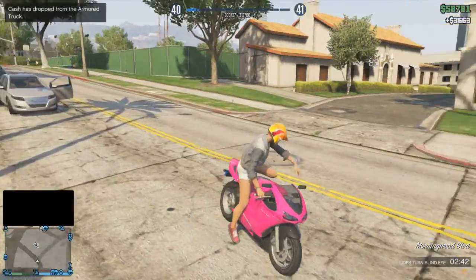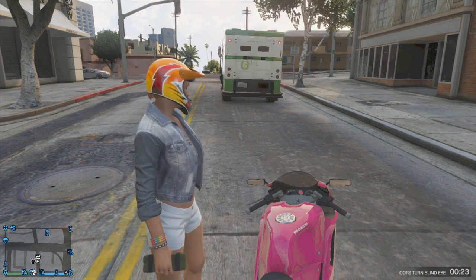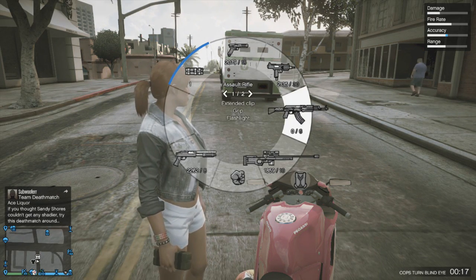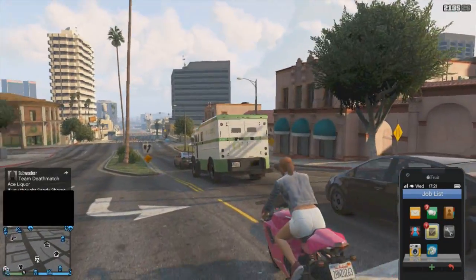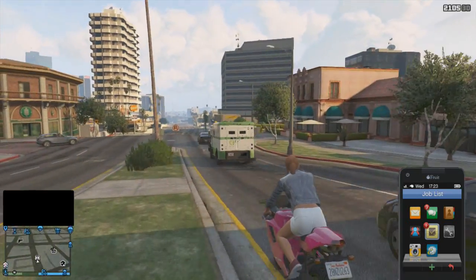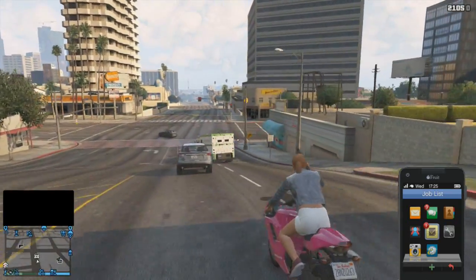I'm going to show you how to keep the cops off of you once the blind eye timer is running out. Before the timer reaches about 10 seconds, switch your weapon from the sticky bomb to either the micro SMG or the shotgun. Once the timer reaches 10 seconds, pull up your phone and keep it up for the rest of the duration. The only downside is that you cannot sprint after you hop off your motorcycle to collect the money, but if you switched your weapons already you should be fine.